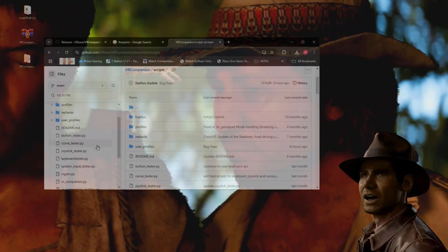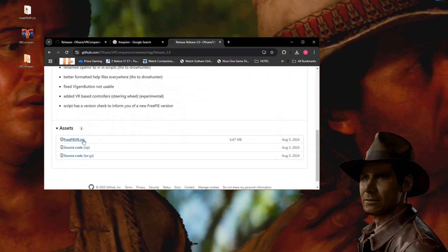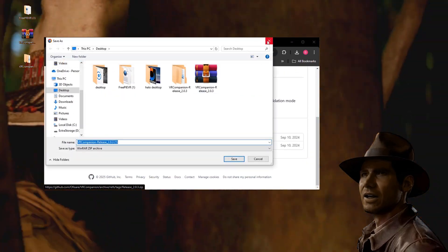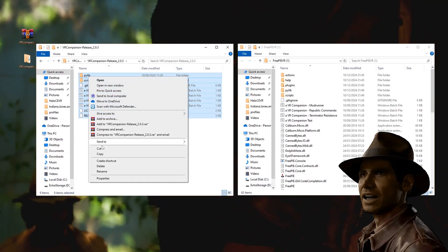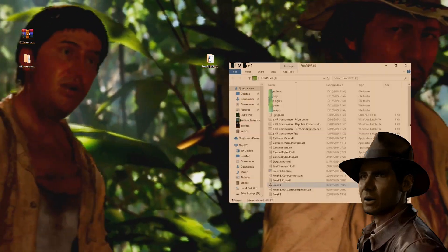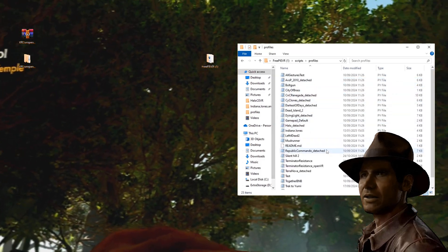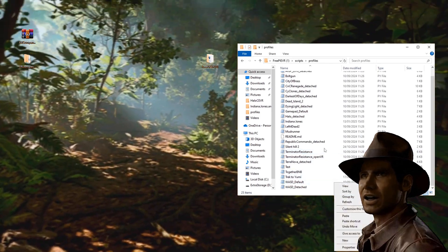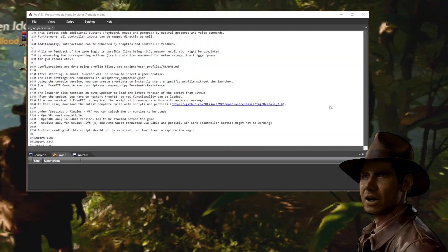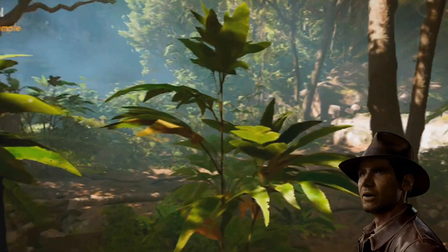For motion controls, go to the link in the description and scroll down. Download the entire repository. Then go to releases and download the latest build. Open the contents of that latest build, copy them, go to the original repository you already downloaded, and paste it in. From our description, you'll also see a link for indianajones.pi — download that. Open up your FreePi VR folder, open up your scripts folder, and place the file in there. Go back one step, open up VR Companion, hit run script, and in the dropdown menu choose indianajones. Let it run. That's it.